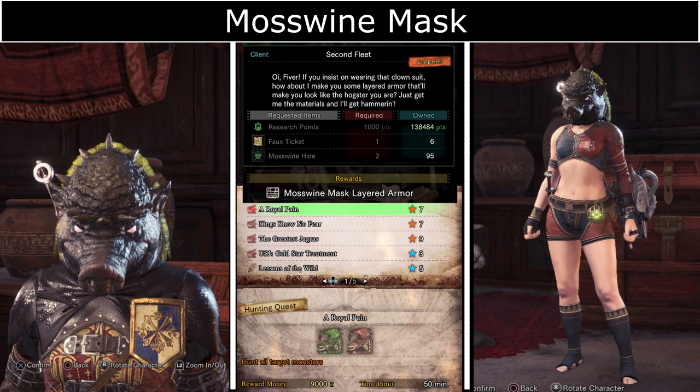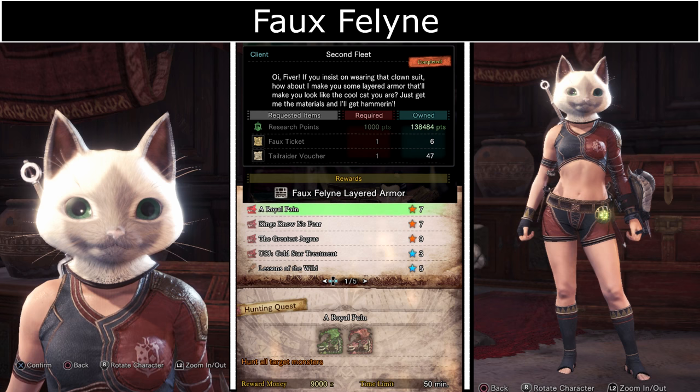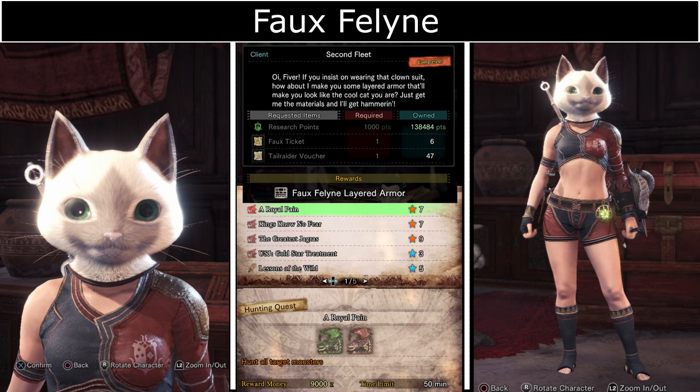Mosswine Mask requires Foe tickets which you get from the event quest The Royal Pain. You can get the Mosswine Heart from carving the pigs that look like the mask. Foe Feline also requires tickets from the event quest The Royal Pain. Tailraider vouchers can be obtained by sending the Palicos out on a Safari.